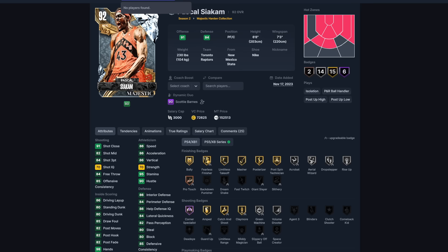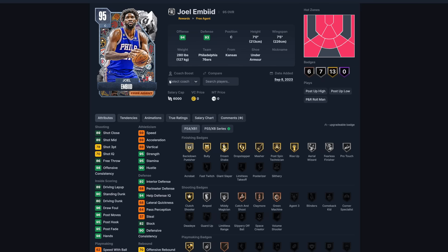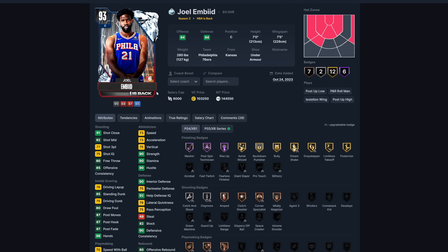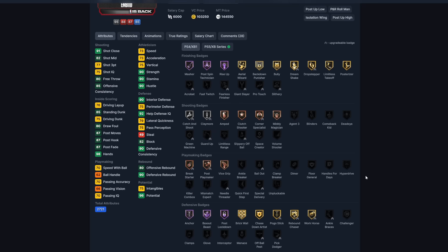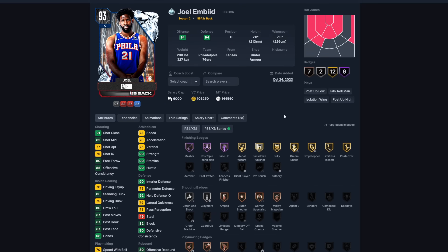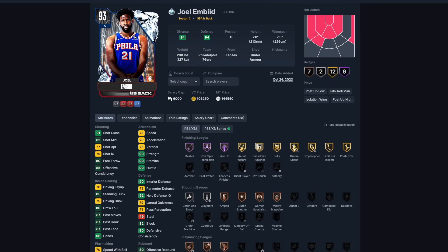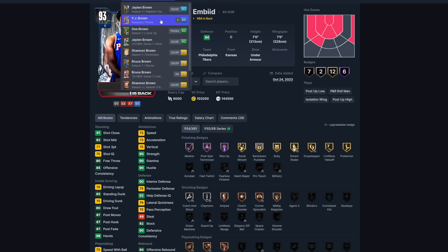Embiid — I actually have him already as a non-sellable in my collection, so I'm not going for him. As a center, he's a seven-footer with a 77 three-pointer, 75 driving dunk, and 90 interior defense. If you land on him it's not the worst thing if you need a center. He's part of the 'NBA is Back' collection, which has no collection reward — so you're really just getting Embiid.